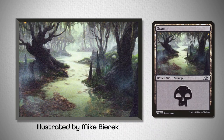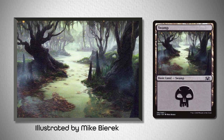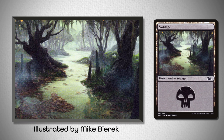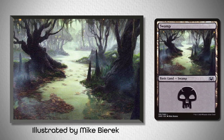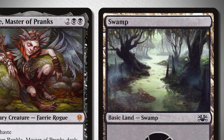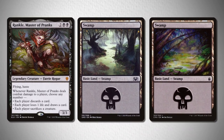So take a look at this swamp from Unsanctioned, illustrated by Mike Burek, which has notes of the green, a mystical fairytale aesthetic, and notes of the brown in this squirrel-shaped puddle of leaves in the bottom left corner. For another one, I really liked this swamp from Commander Anthology, illustrated by Jim Pawelek, which does an excellent job of matching the greens, painted brushstrokes, and high saturation that Rankle goes out of his way to exhibit.